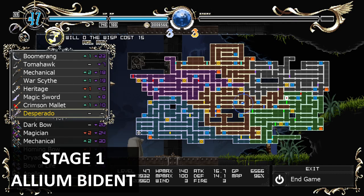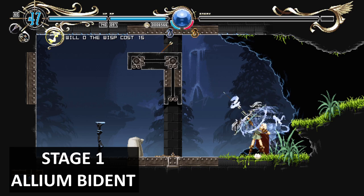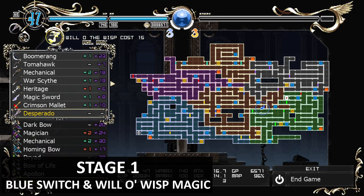Just above the hidden Soul Crusher weapon, you'll get another weapon in this area of the map called the Aliman Biden weapon. You'll have to solve a little arrow puzzle here. Once you solve that you can get the item. In this area you get the blue gate key.